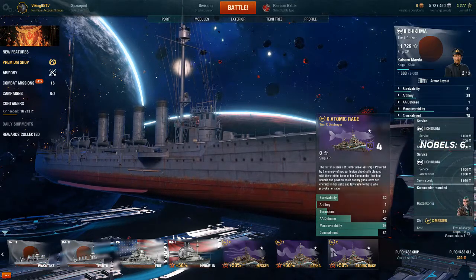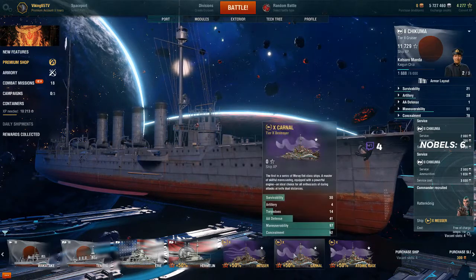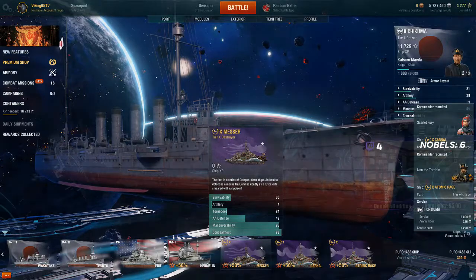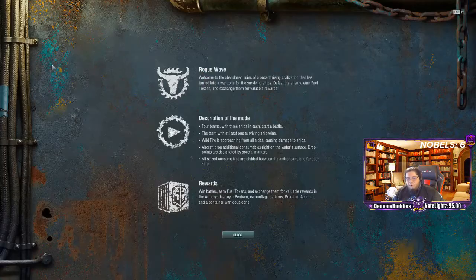That was a Barracuda class ship — it's a Barracuda. And this is the Moray Eel class ship and the Octopus class ship. Let's read more about this. Rogue Wave: welcome to the abandoned ruins of a once thriving civilization that has turned into a war zone for surviving ships. Defeat the enemy, earn fuel and tokens, and exchange them for valuable rewards.